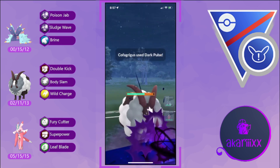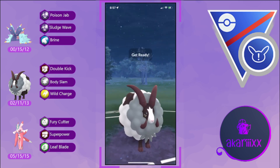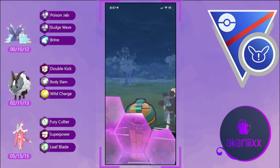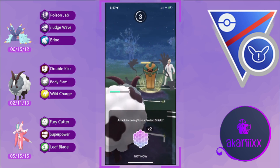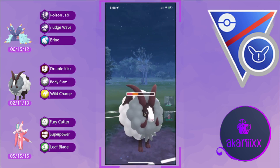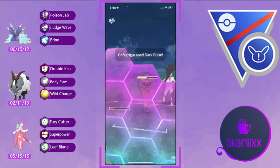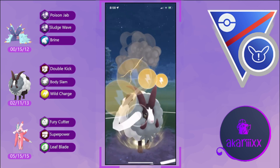Moving into the next battle — Cofagrigus on the lead against our Toxapex. We fire off a Brine before pivoting out into Duble, build up to the potential Payback, throw the Body Slam, and successfully shield-bait the opponent. One Dark Pulse did enough damage that we can easily tank one — but we over-farm just a bit too much and another Dark Pulse forces us to expend our first shield.